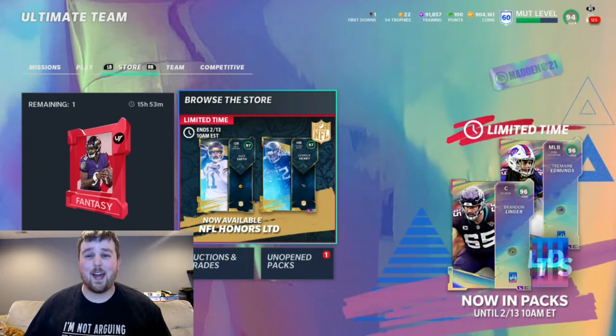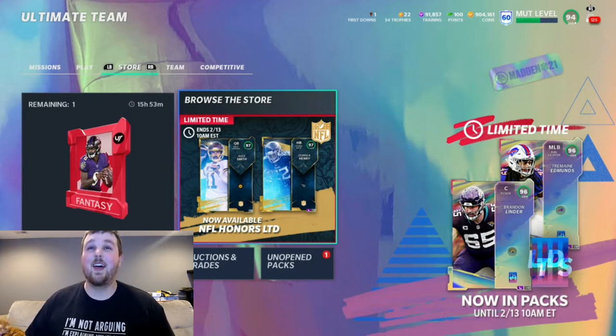Hey YouTube, what's going on? This is Hooker back at ya with another Madden 21 Ultimate Team video. Today we got four LTDs out in packs. Super excited. We got two new NFL Honors cards — we have Comeback Player of the Year Alex Smith, as well as Offensive Player of the Year Derrick Henry.